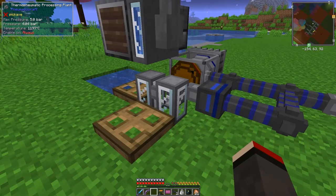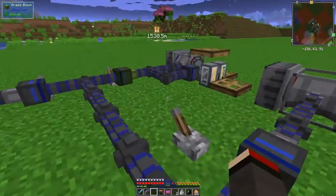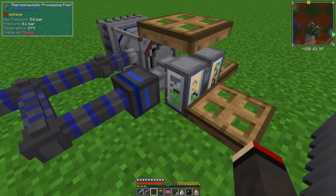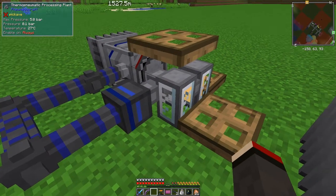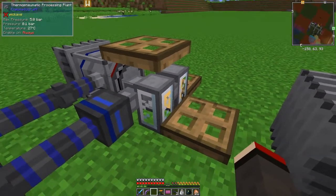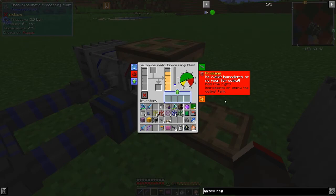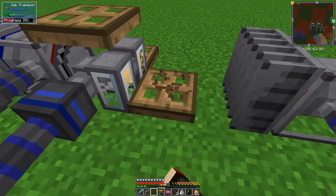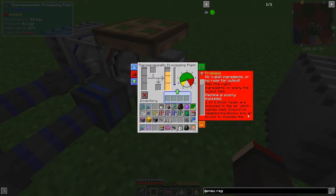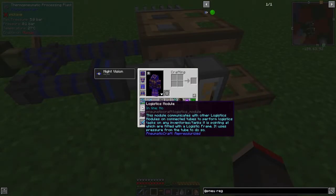I decided to build another one and put it here because the layout already works as I wanted. Now we're going to try and move stuff from one place to another. This is a bit awkward because we need another face for the processing plant to get pressure in it - let's use this face here. I put down some trapdoors so you can see there's no problem with heat loss. Let's remove this trapdoor - at the moment it's not running because it's turned off, so there's no heat loss.